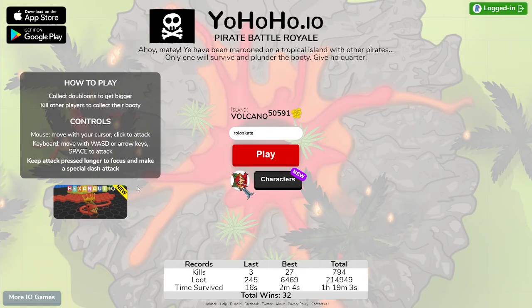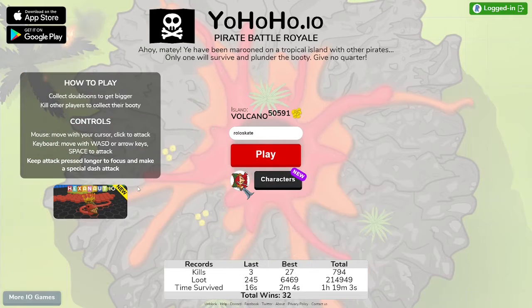Moving on, Yohoho.io is a very fun IO online game that is free for everybody to play. This game is filled with action-packed gameplay. The way this game works is that you can spawn in an island with other players and you have to kill the other players to take their gold. Afterwards, once you have enough gold, you can buy yourself a better character that is stronger and has a different look. This game is very fun, so I got to a later island and I will show a quick video of how the game mechanics work.